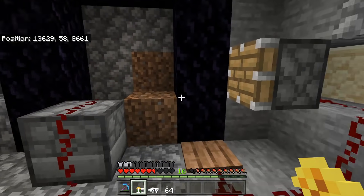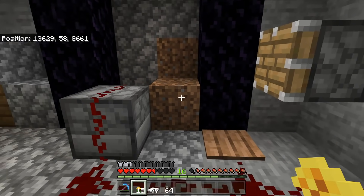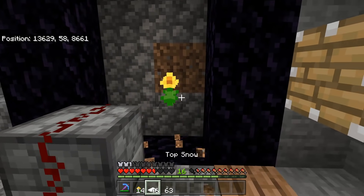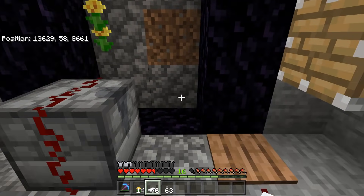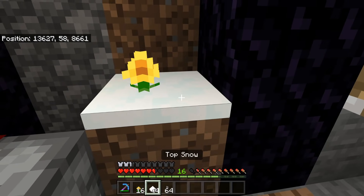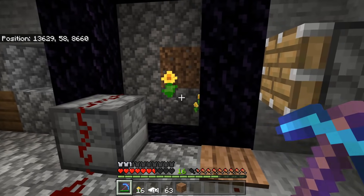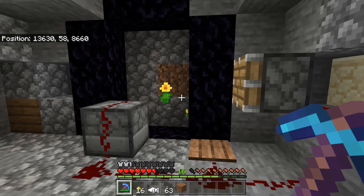Here's the trick to getting it to stay every single time. It's a tiny bit skill-related, but once you get it, you've got it. Without the trick, you break the flower, it stays, but then you can't get the snow on the back of that block. The key is to do it extremely fast — when you're breaking that block, have your snow tiles in hand and click extremely fast. As you can see, I've managed to get the flower to stay.